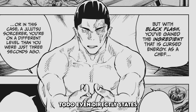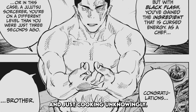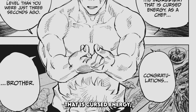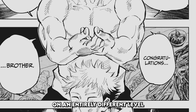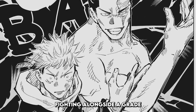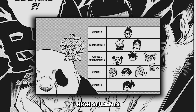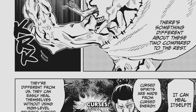Toto directly states this and compares it to Yuji putting ingredients he's not familiar with into a pot and just cooking unknowingly, but with Black Flash he's gained the ingredient that is Cursed Energy. Toto says that as a Jujutsu sorcerer, Yuji is on an entirely different level than he was just seconds ago — fighting alongside a Grade 1 sorcerer in Toto, above any other Jujutsu High students, and even able to damage Hanami, who's the most durable of the disaster curses.